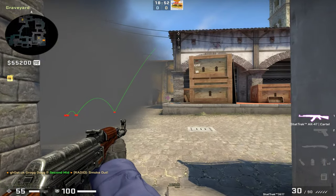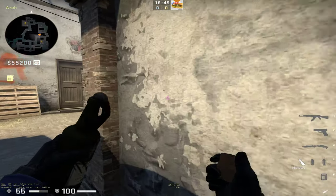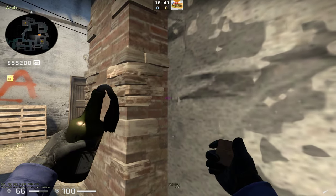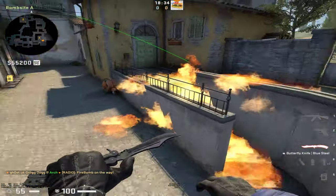You want a Graveyard Molly just to stop any shenanigans there. Another way to do the Graveyard Molly if you've got Arch Control — this is also good for retake. Sort of in this corner, you get a lot of leeway. Aim at this thing, a bit to the left, normal left click. There you go, very easy.